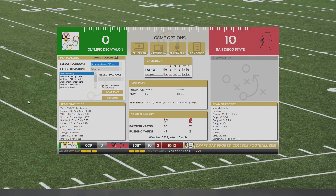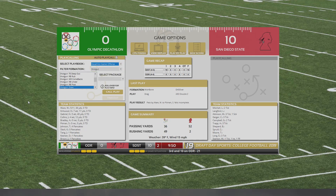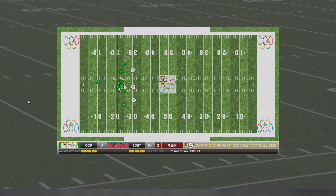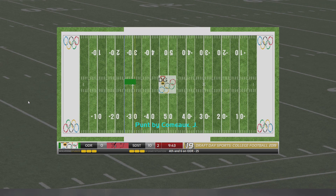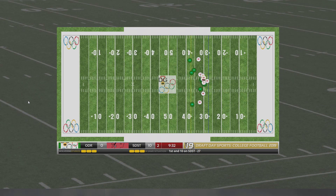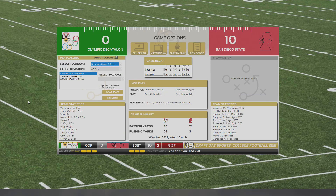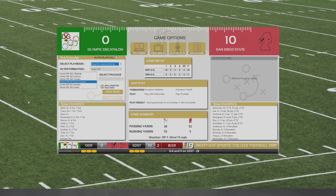Bit of a struggle early on in this one — Kirkwood not moving the ball too well. But Gabriel's been having a really good day so far. This pass into traffic falls incomplete — lucky it wasn't intercepted. Johnson's got four pancakes already. Short gain on third — I don't know why the AI wants to run on third and long all the time. They do that 75% of the time. It's something you do 10% of the time to catch a team off guard, or for better punt position, but you don't do it 90% of the time.